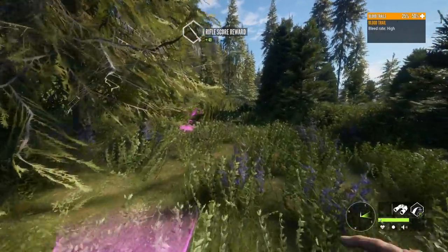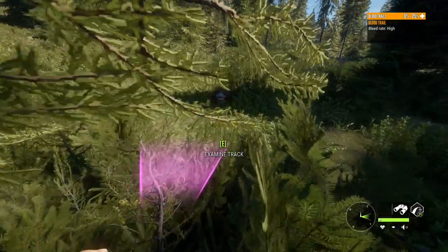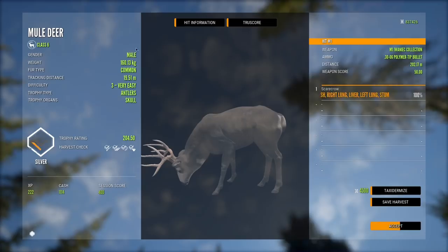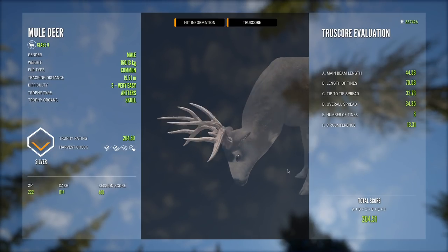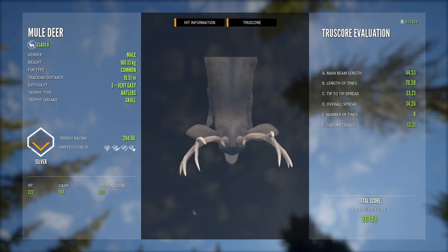Here is our last little guy — this is the level 3, nothing too special about him, but it is one of the cooler looking level 3 racks. A solid little four-by-four, a nice little mule buck for sure.